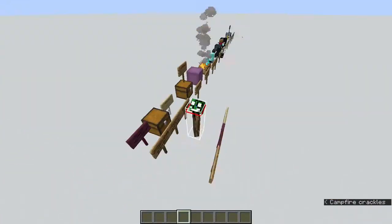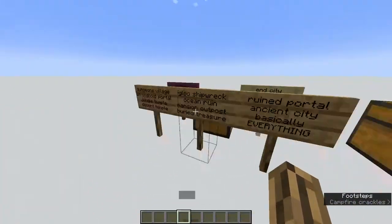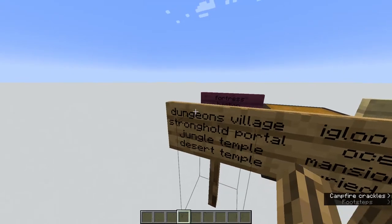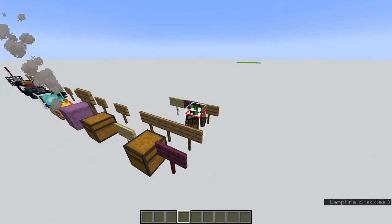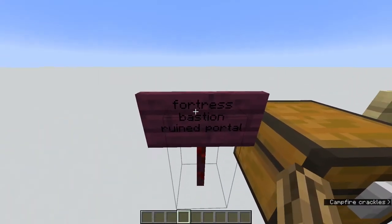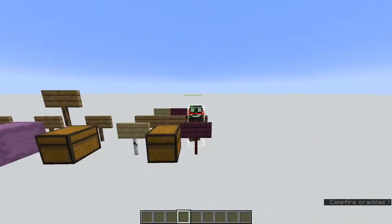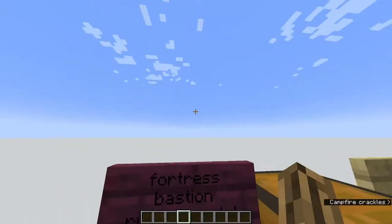I would say don't pie-chart with chests, because it's just going to lead you to any of these structures. Most of the time it's going to be a dungeon at around Y-50, and it's just really hard to find. In the nether, a chest can lead you to a fortress, bastion, or ruined portal — but most of the time it's going to lead you to a ruined portal, so don't pie-chart for that.